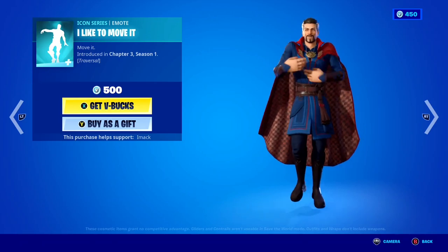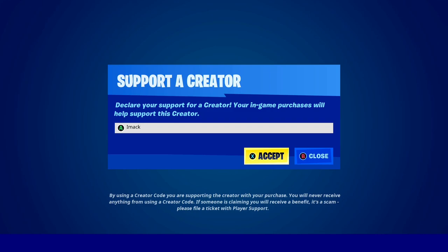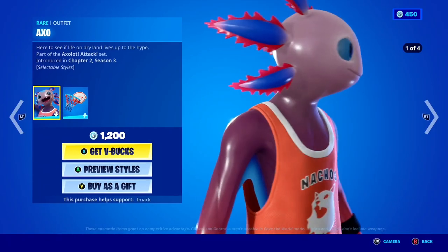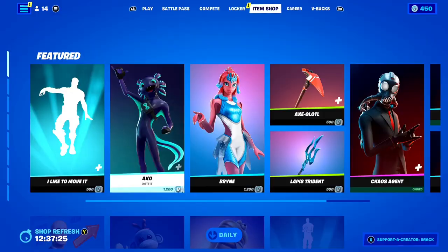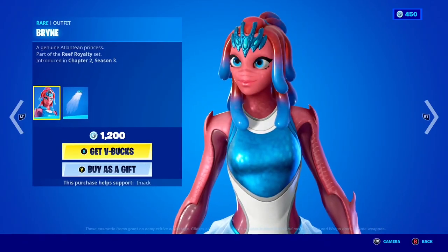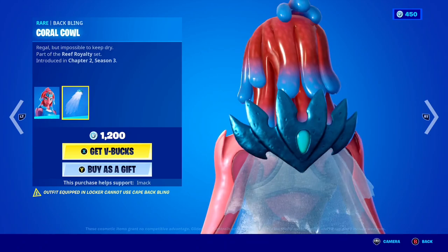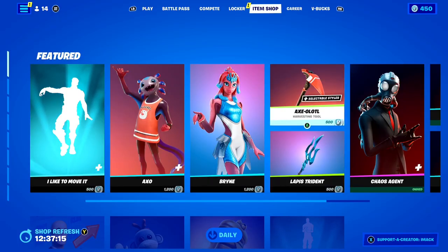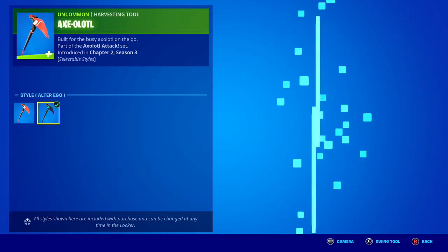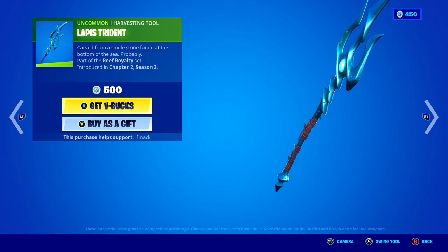Which is pretty cool — if you guys do want to gift it, let me know down below, and if you're buying it and you want to support me, feel free to use code Imac hashtag ad. We've got the Axo skin back today with the Neon Backward back bling, which is pretty sick. The Brine skin is also back today with the Coral Cow back bling, which looks insane. The Axolotl pickaxe is back with the style, and the Lapis Trattón pickaxe is also back.